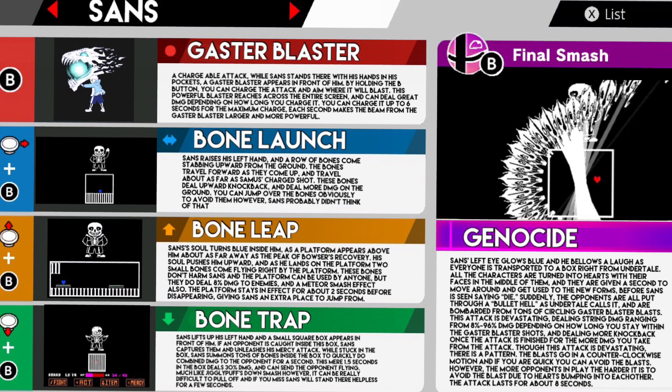His final smash is Genocide. Sans' left eye glows blue and he bellows a laugh as everyone is transported to a box, just like in Undertale. All the characters are turned into hearts with their faces in the middle of them, and they are given a second to move around and get used to the new forms. Before Sans is seen saying 'die', the opponents are all put through a bullet hell, as Undertale calls it, and are bombarded from tons of circling Gaster Blaster blasts.